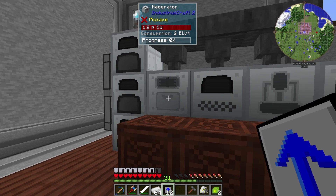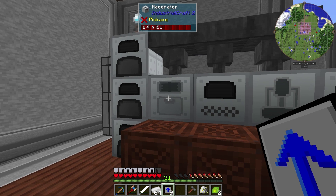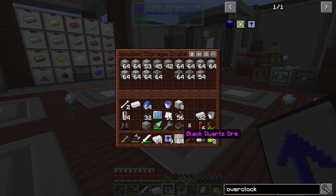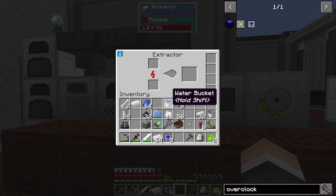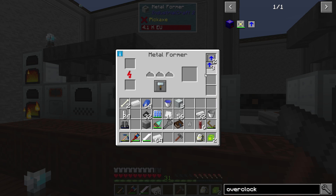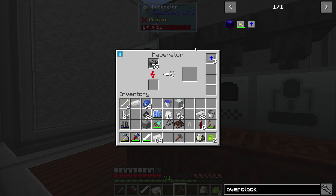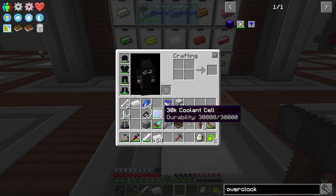If you shift and look at your machines, you'll see the consumption — right now that's at 2 EU for the Macerator. But if I put three overclockers in, it's now at 8 EU a tick; it can take much more power and move a lot quicker. It decreases process time to 34%, so that's already down to a third of the process time — so that is much quicker. I'm going to want it in a lot of these machines. I'll probably put two in most for right now, except for the thermal centrifuge — that is going to wait until we get up to better power because that thing is already a beast.